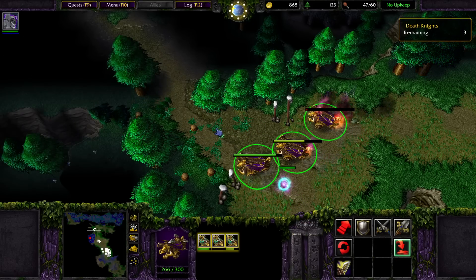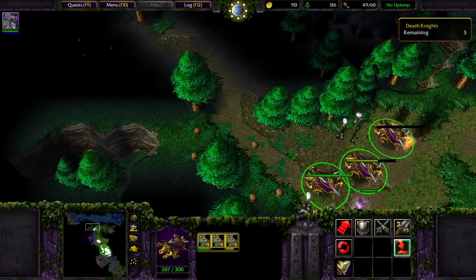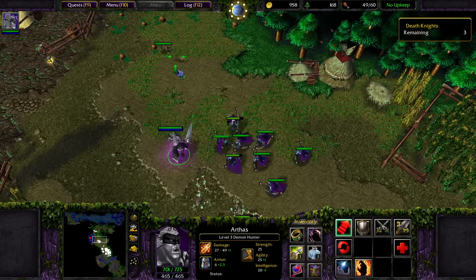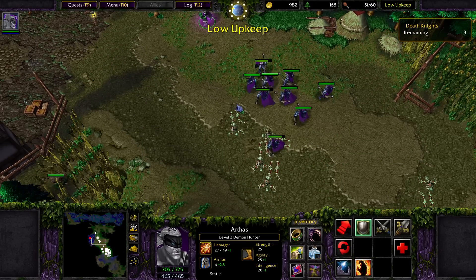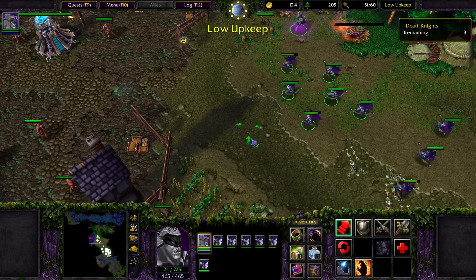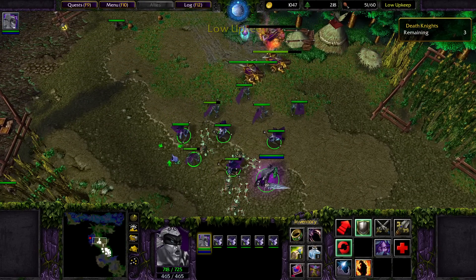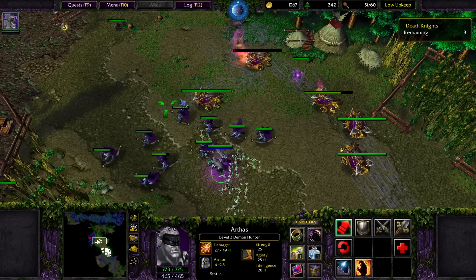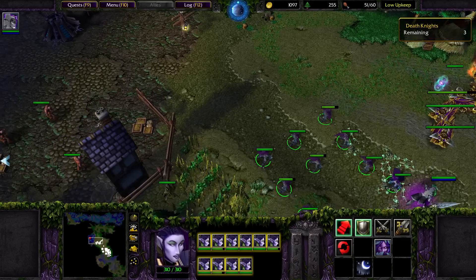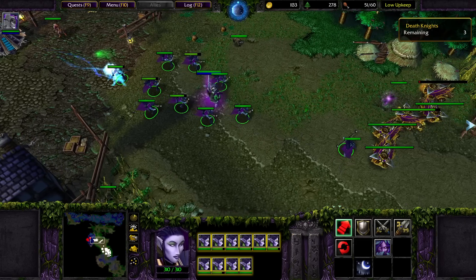Wait, are glaive throwers the normal night elf artillery? They are, aren't they? I'm not crazy. And you can come on back down here. Let's kill this first base. I think there's some creeps back there - the Sasquatches? I'm sort of curious to know what's in this base. Let's just attack them and see if they come over here. Yep, there they go. Let's turn on Immolation.